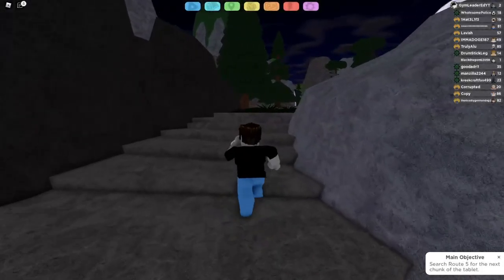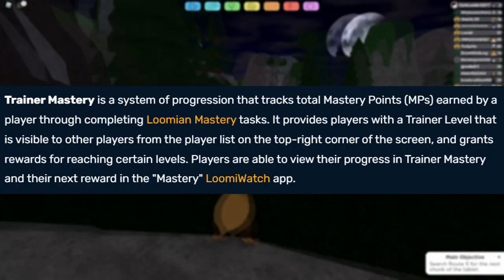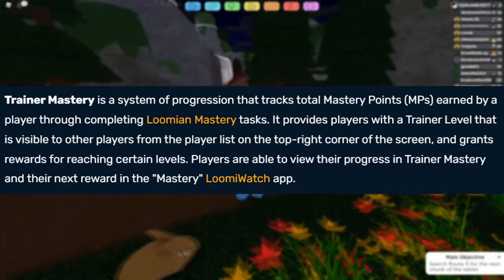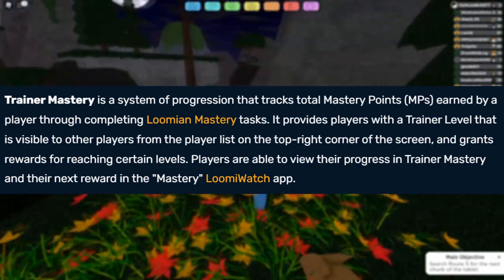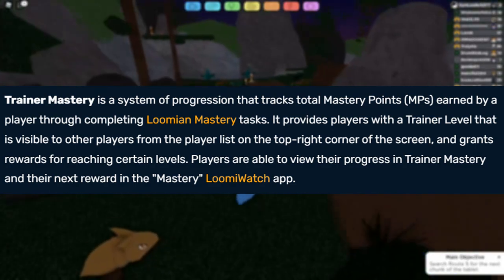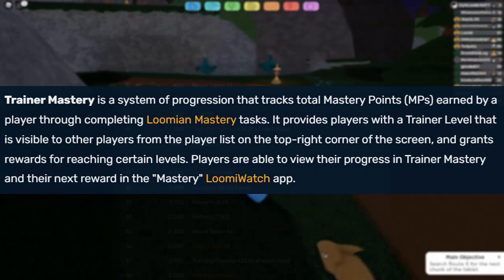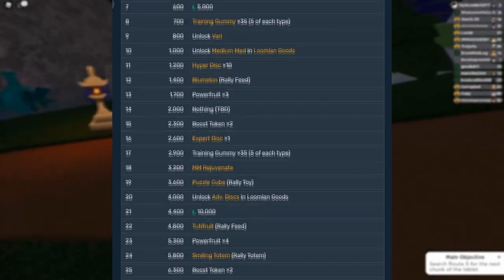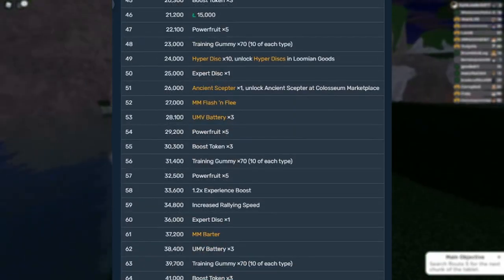Okay, so according to the wiki, Trainer Mastery is a system of progression that tracks total mastery points earned by a player through completing Lumion Mastery tasks. It provides players with a trainer level that is visible to other players from the player list and grants rewards for reaching certain levels. Players are able to view their progress in the Trainer Mastery menu in the Lumi Watch. Below you can see a list of rewards for obtaining enough XP by completing the Lumion Mastery tasks, which I will explain in more detail in a sec.